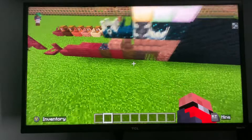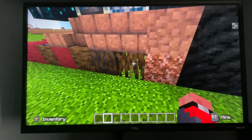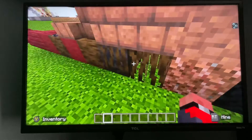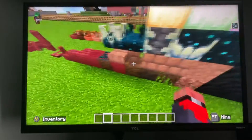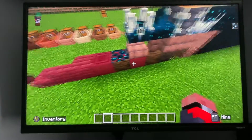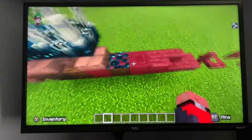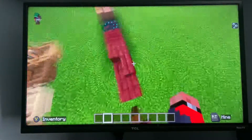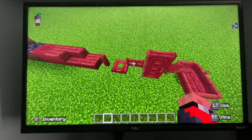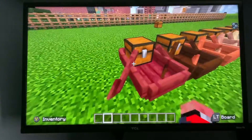So basically we have roots for it here — mangrove roots, and then muddy mangrove roots. And we have regular mangrove wood, stripped mangrove wood, mangrove log, stripped mangrove log, mangrove wood planks, mangrove stairs, mangrove slab, mangrove fence, mangrove trap door, mangrove gate, mangrove door, mangrove sign, and mangrove boat. And then also the mangrove boat with chest.